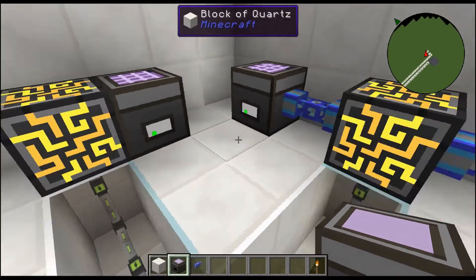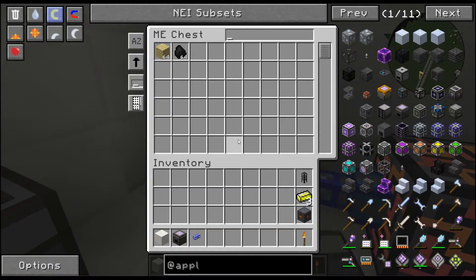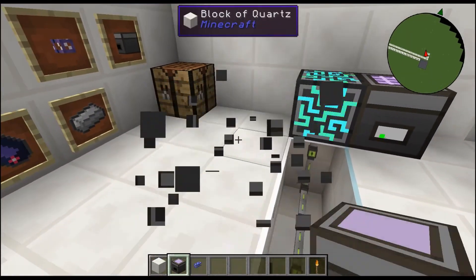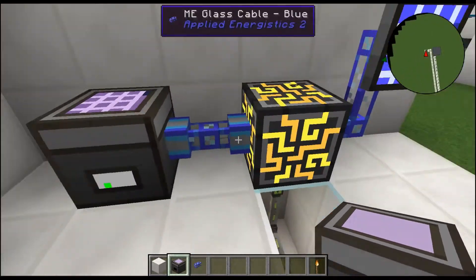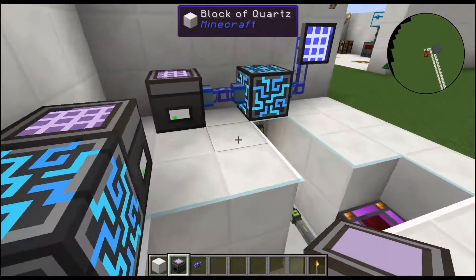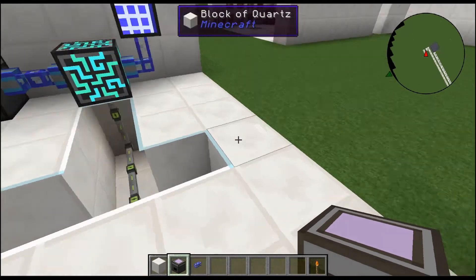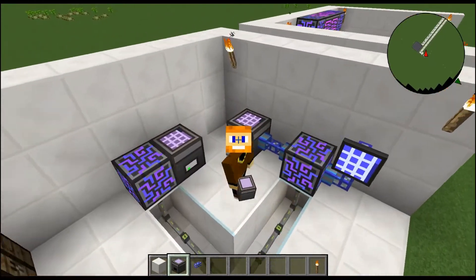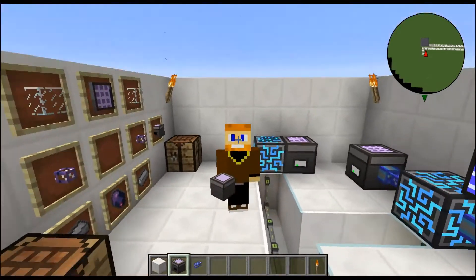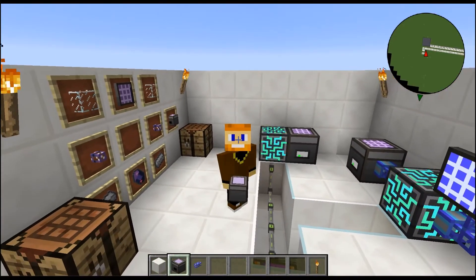So that's the ME chest — it's storage, that's what it does. You can access everything from the chest right there, or if you want to access your network, you can use your terminal. Starting out, you can just place it next to something until you figure out how you want to design your storage system. This has been the ME chest tutorial — this is how you craft it, this is how you use it, and if you want to connect it to a network, all you've got to do is run any cable.